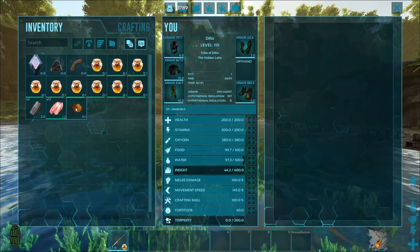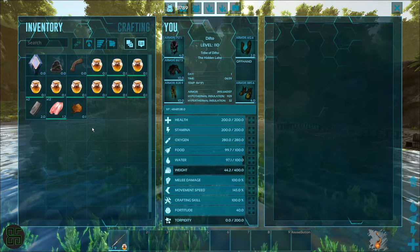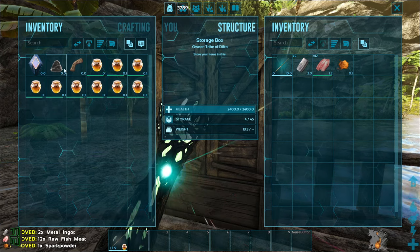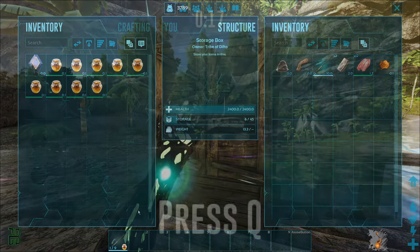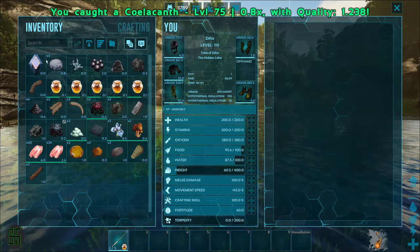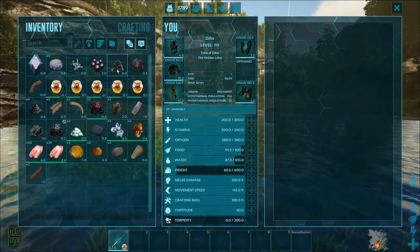Now we caught our first fish — let's look at what we got. Some metal, spark powder, and some fish meat. I know what you're thinking: that's it? Why on earth would I ever waste my time doing this? But we only used a primitive fishing rod. We also have an ascendant one here — let's use that and see what we catch. Definitely better than the primitive one, but that's still not enough to justify going out of your way to spend time fishing, right?